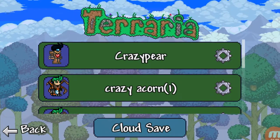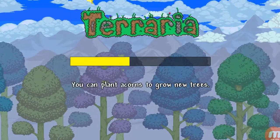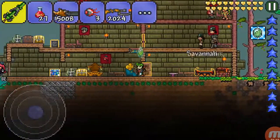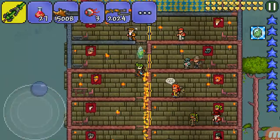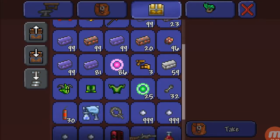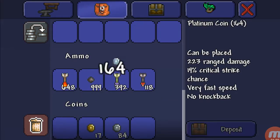It doesn't really matter. So then you click on the character that has a number one next to it. Go to your world and find the chest — find the chest that we're going to duplicate in. Like this chest. I want to duplicate some of my ammo and this platinum.